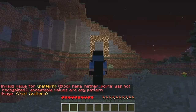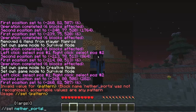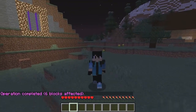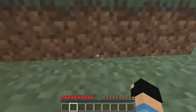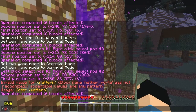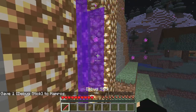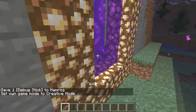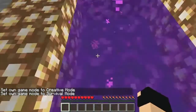Okay everybody, we're about to do it in five, four, three, two, one — what happened? Seems like we got a little bit of a glitch. I think we're going to need a debug stick for this. Slash give my player name — can I use it in survival? There we go.